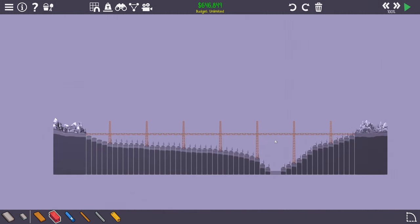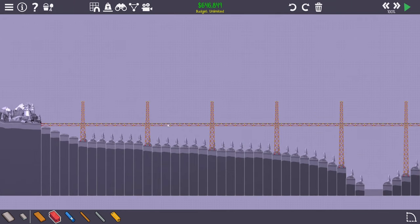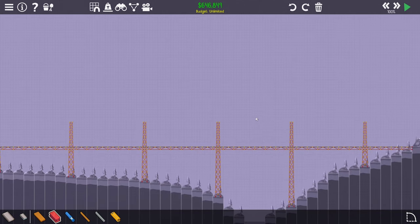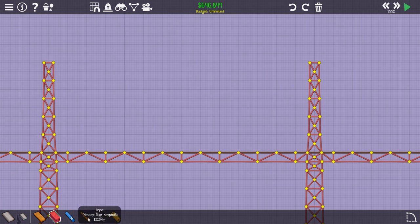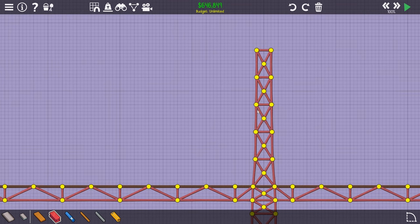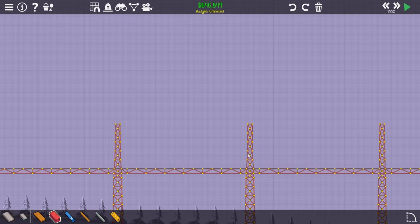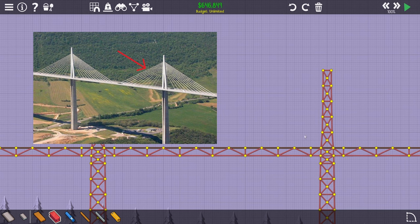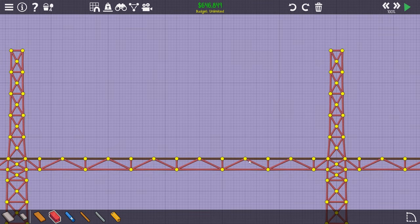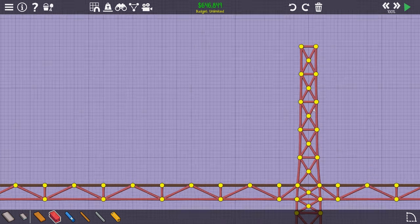Now the next part should be the cables. Let me count how many we're going to need — one, two, three, four, five, six, seven, eight, nine, ten, eleven, twelve, fourteen — so that's fourteen total, meaning seven on each side. Before putting the cables, we need to place the anchor nodes on the columns to connect them. In the real pictures, you can see the cables are very close together at the column connection point, then the spacing increases toward the road.